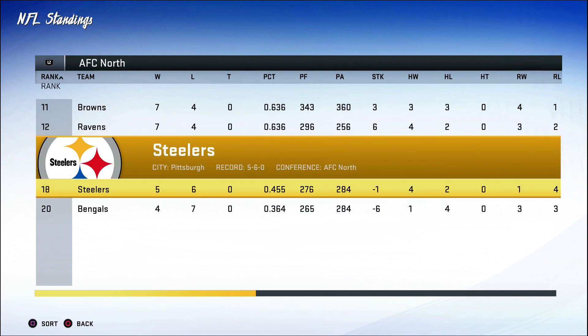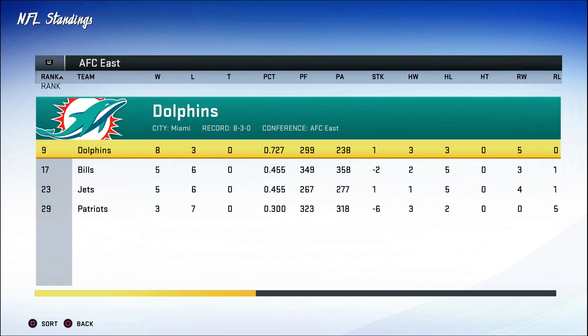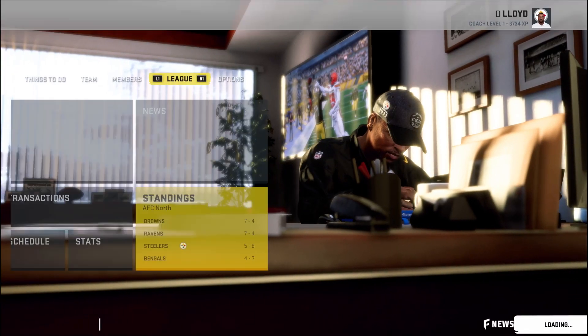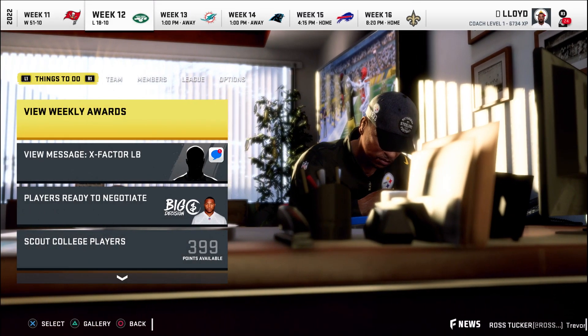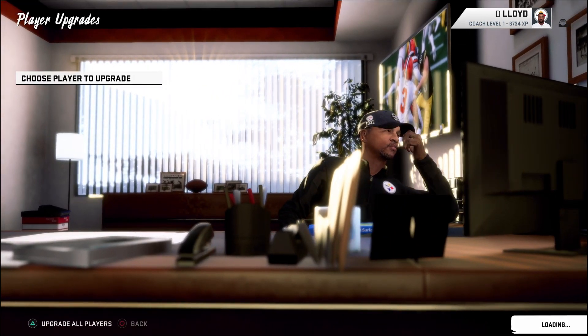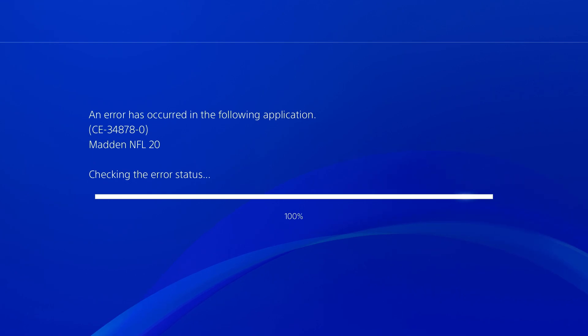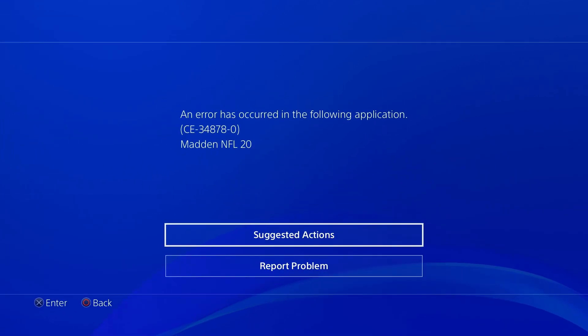Taking a look at the standings after we dropped that game — we are now 5 and 6. It does not look good. Our chances look very bleak to try to win the division. Hey, we'll try to finish out the season strong. There's only one more season in this franchise after this one anyway. The next game we're taking on the Miami Dolphins — they're sitting at 8 and 3, so that one will definitely be tough. I tried upgrading players one more time, but of course it still crashes. That's why we're ending it here. Hope you enjoyed the episode — leave a like, subscribe if you haven't. It's your boy D Lloyd, see y'all next time. Peace.